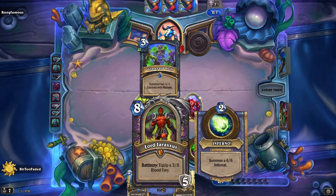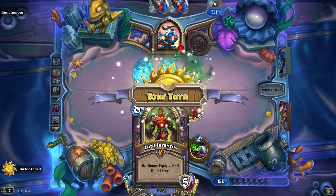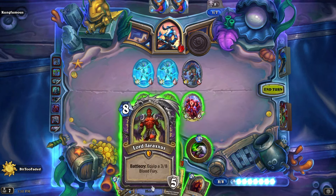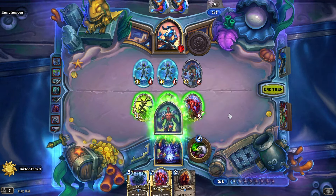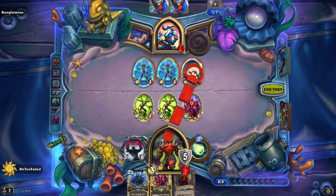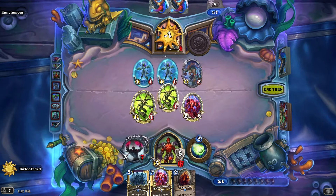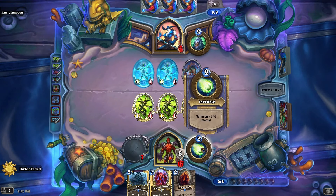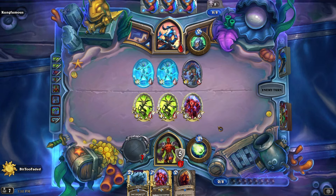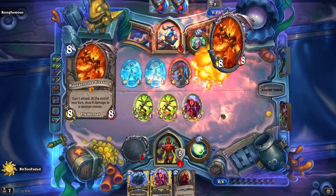Next turn we are gonna play Lord Jaraxxus. This is actually a character card — you turn into Lord Jaraxxus, you get 5 armor, and he equips a 3-8 Bloodfury Blade. You face Jaraxxus, lord of the Burning Legion. I'm just gonna keep it in the face. Also, your hero power turns into summoning a 6-6 Infernal. Warlock is OG. It doesn't really play as well anymore that I know of personally, but there's probably people who disagree with that.